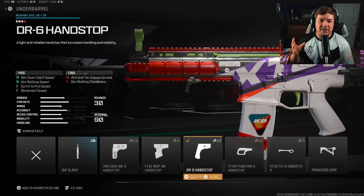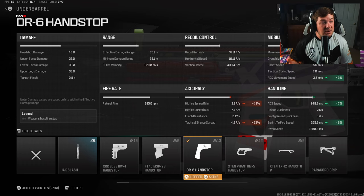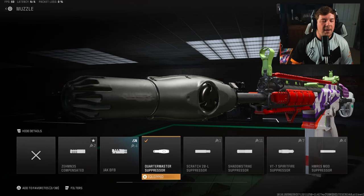For my underbarrel I have the DR6 Hand Stop — again to speed up the weapon, similar to the stock, but this time targeting more of the aim-down-sight and sprint-to-fire speeds. The weapon does have a below-average sprint-to-fire speed, similar to something like the MCW, but this attachment helps at eight percent to sprint-to-fire, seven percent to ADS, and some other movement values as well.